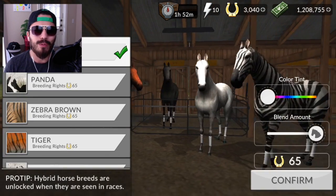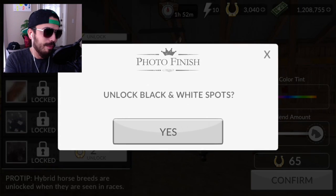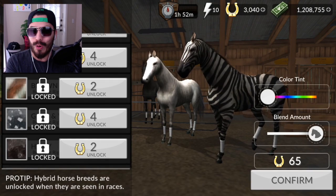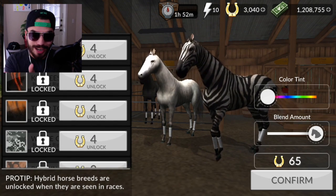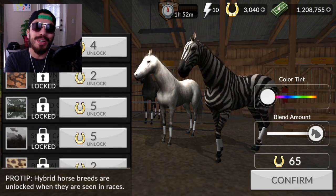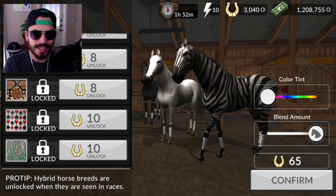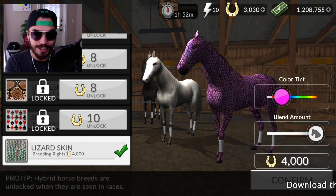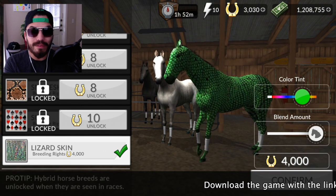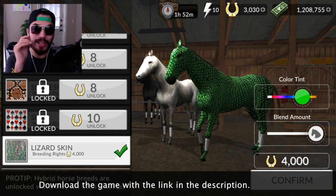With that said, we're gonna go ahead and actually create the horse we talked about — we're gonna make two horses breed, okay? That's our goal for today, pretty much to create our first offspring. Oh look at this — lizard skin! I can have lizard skin on this horse!